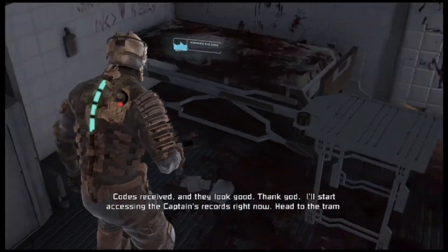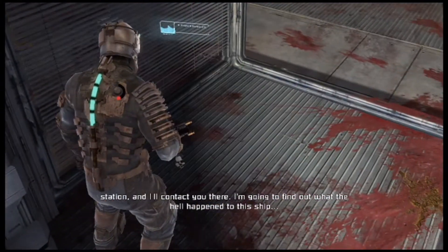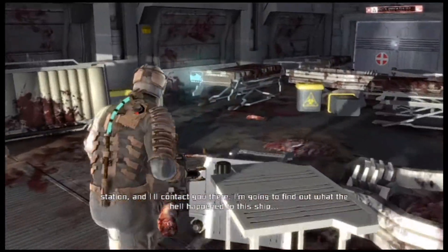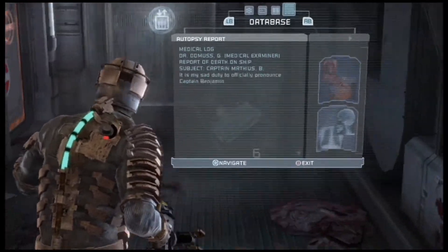Codes received and they look good — thank god. I'll start accessing the captain's records right now, power node station, and contact you there. These are the two big collectibles in this area — the power node and this text log. There's some ammo right here.